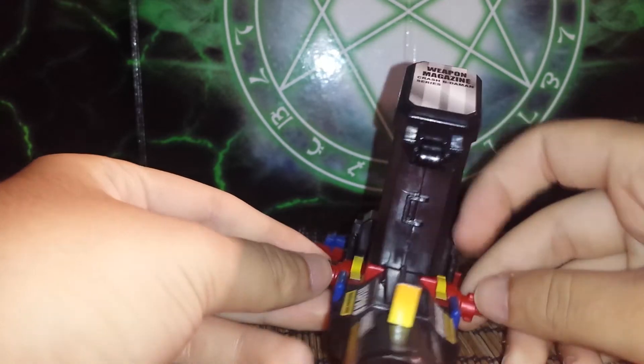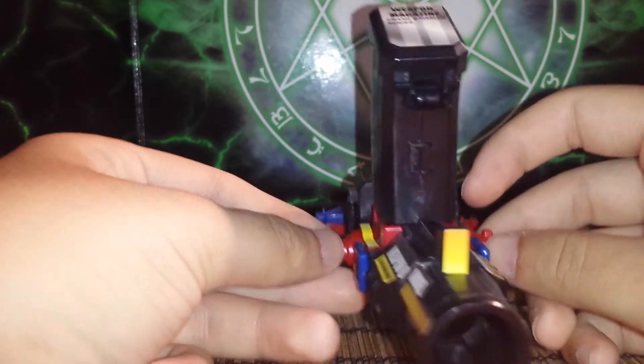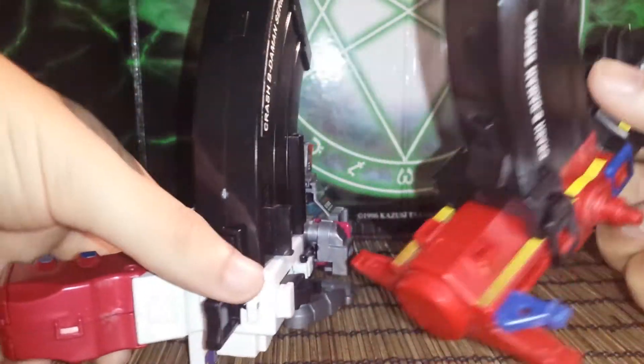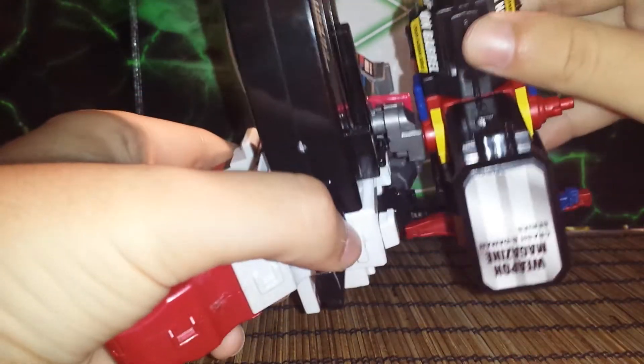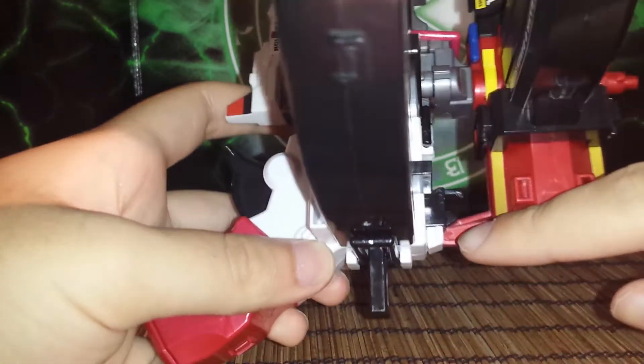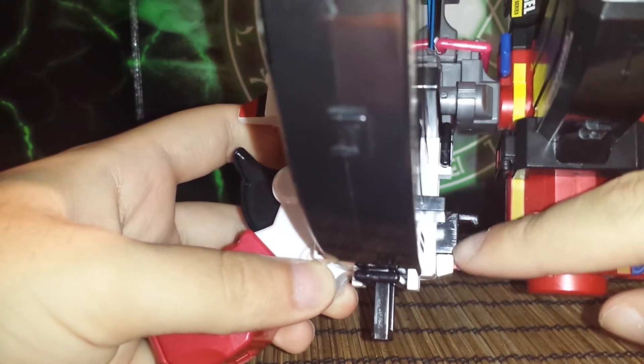To dual-wield in the Synchro Weapon System, all you need is a Beat Launcher, a Tactical Shot, or a Mega Grenade. So, once again, you get your trusty cannon and lock it in. Now, this is where the second trigger would go — mine has broken, and I'm getting a new one soon.